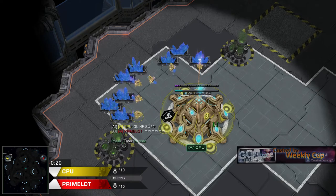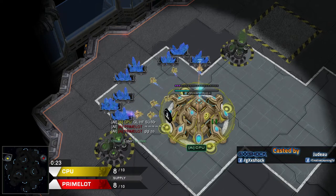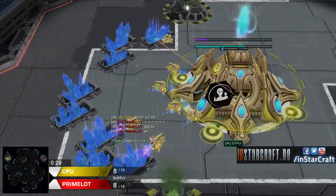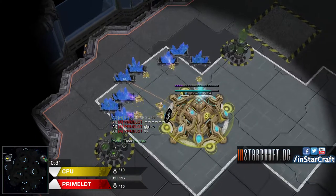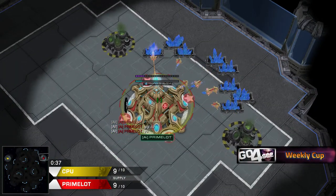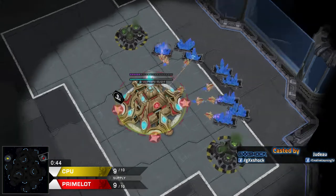On the top left we have our yellow Protoss player. He's playing for Alien Invasion - it is CPU. And to the 2 o'clock position we have, in red, the Protoss player from the same team, Primalod.